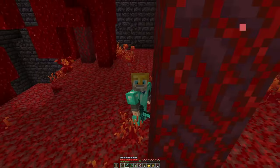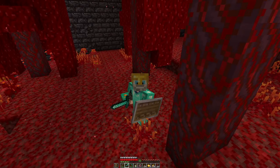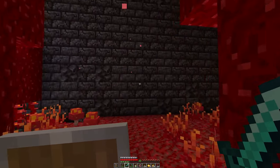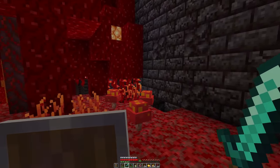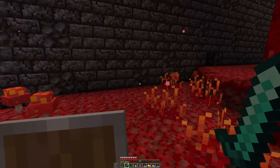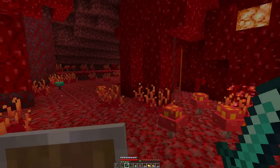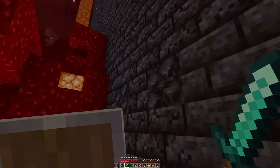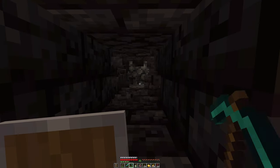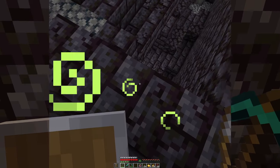I hate this place so much. This is the second bastion that I have found. The first one was so filled with basalt that I couldn't get to a chest — there was no chest down the bottom. This one here seems to be in a good location. I'm just terrified that something's going to come down and kill me. I'm trying to find about halfway along this wall and then dig through and hopefully get into the bottom of it. I'm just going to get the netherite and then get out of there.